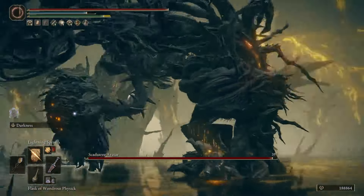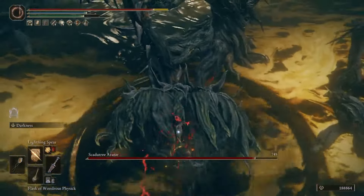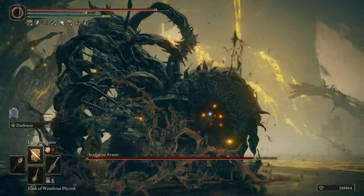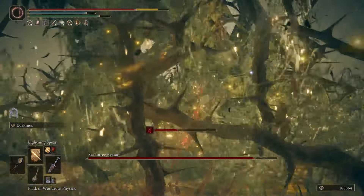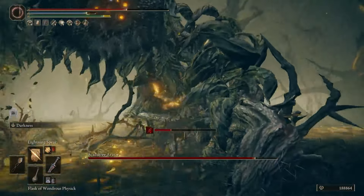Fighting this boss is very interesting when it comes to weak points. It's obvious where the weak point is — it does a lot more damage when you hit the face, the actual flower part of the Scattered Tree Avatar, instead of the trunk. When you go up and target the trunk instead of the actual head of the Avatar, you'll see very quickly what I'm talking about.